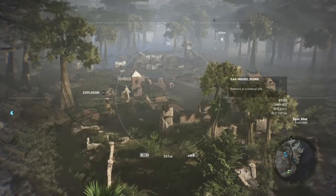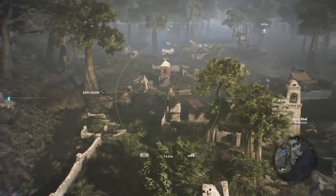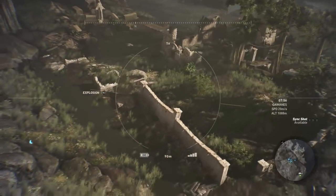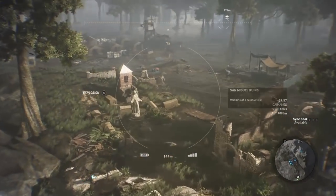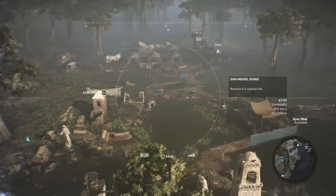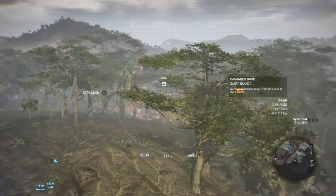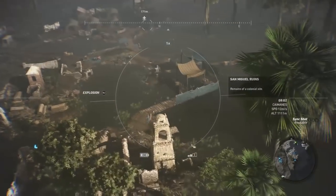Okay — remains of a colonial site. I was going to say it doesn't look Incan, because there's a lot of Christian symbolism here, and the construction of the buildings looks more like a mission than pre-Columbian ruins. So this is remains of a colonial site — very cool. Now in order to clear this place out and check it out, you kind of have to clear this whole base out as well as that one over there, or at least the drone jammer.